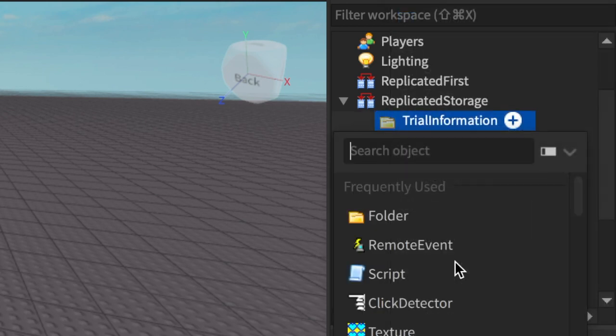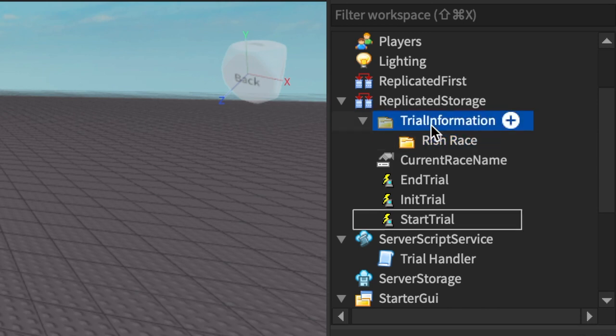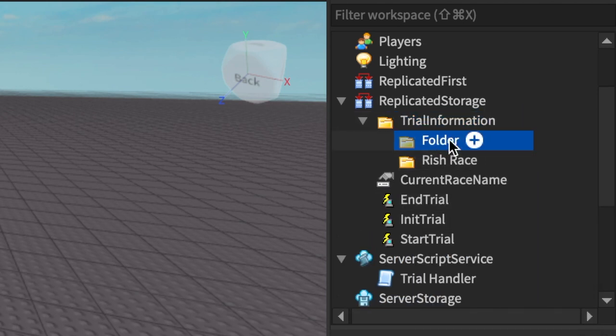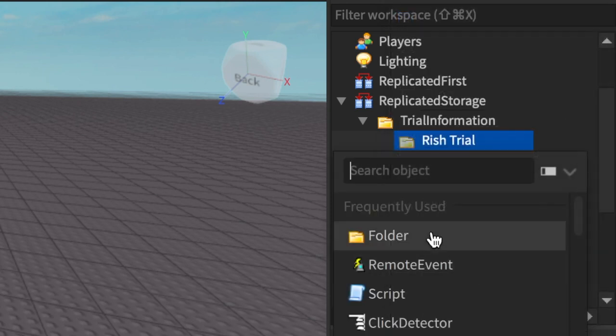Now this is how you add a race — or trial. I'm going to insert a folder so you can have multiple races in here. This one's called 'RichRace'. You can insert another folder into Trial Information called something like 'AnotherRace'. I keep calling it 'race' instead of 'trial' — this is where all your trial data will live.